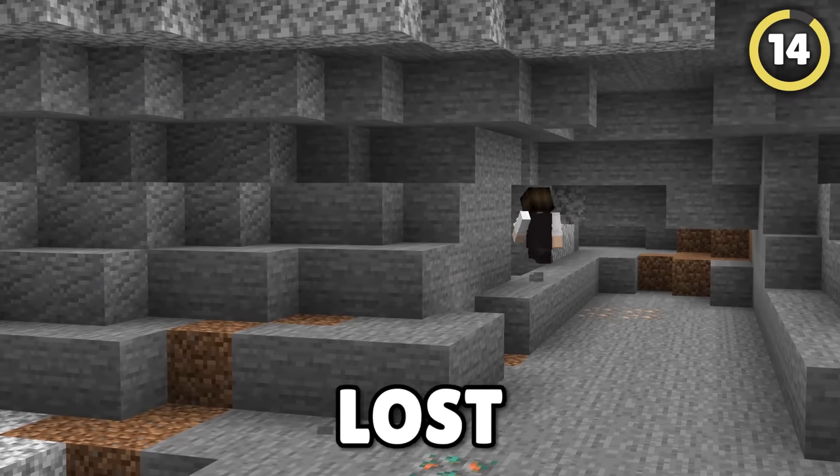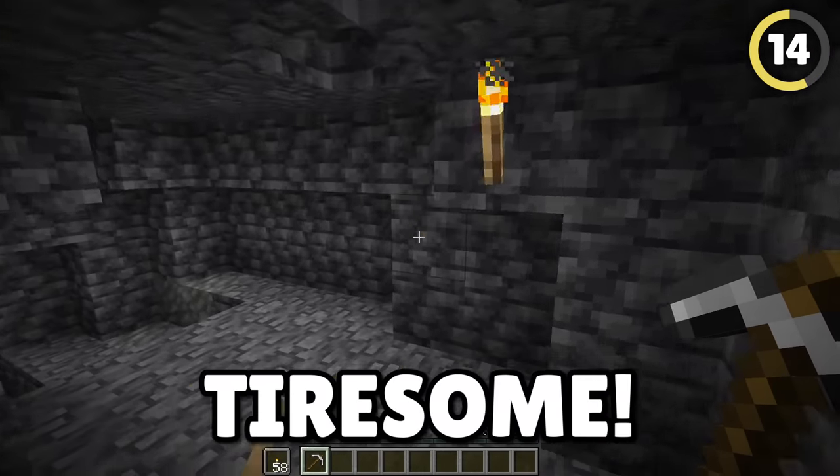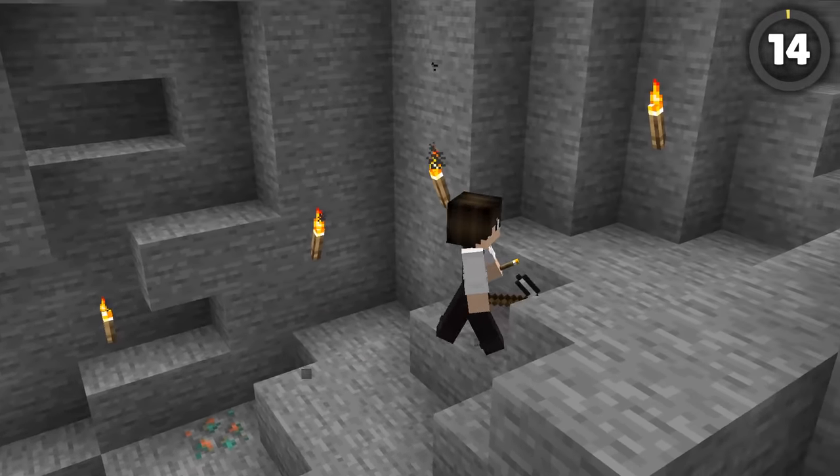It's so easy to get lost in caves and tunnels, and making signs and landmarks every few steps can be tiresome. Just place torches on the right side as you walk. Then when you want to go back, keep the torches on the left side and you'll go straight back the way you came.